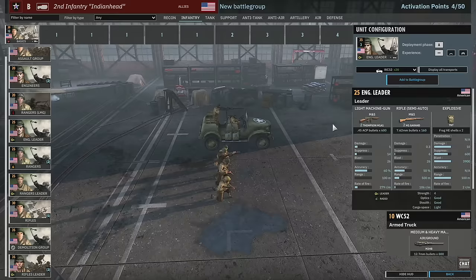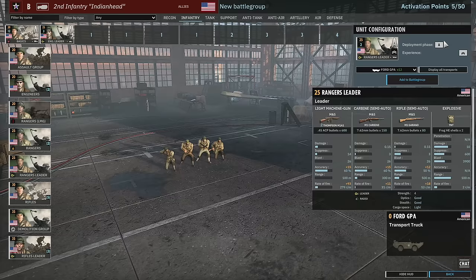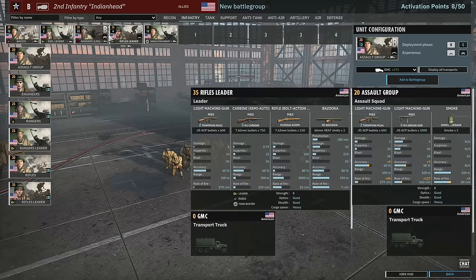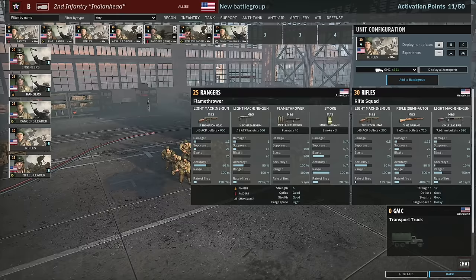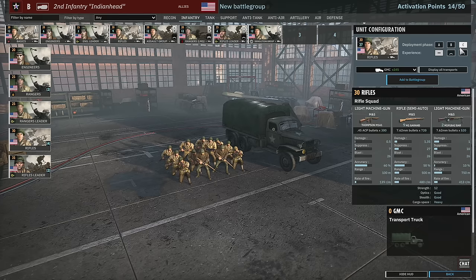You can actually get the WC-52 with the 50 cal again. So, standard Engineer Leaders in phase A, get three of them and spread them out — then Rifle Leaders would be better brought in later. Rifle Leaders in B seems decent. Demolition Group in C for sure. I'd bring the Ranger LMGs in phase B, and could probably do with some Rangers in phase A as well. Assault Groups are close-range units, Rangers more long-range, so I'd bring those in B. Some Rifles in A and Engineers in A too — then Rifles in C.